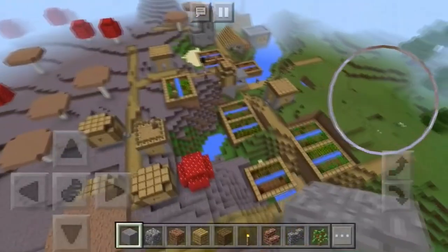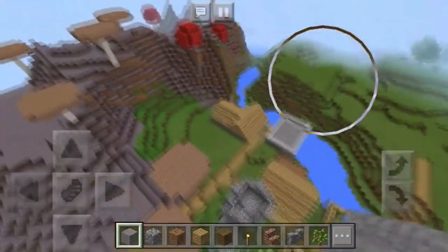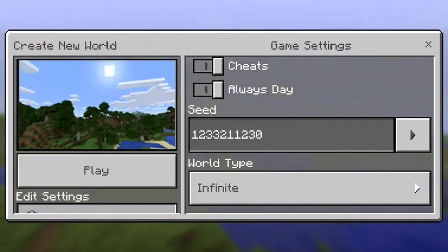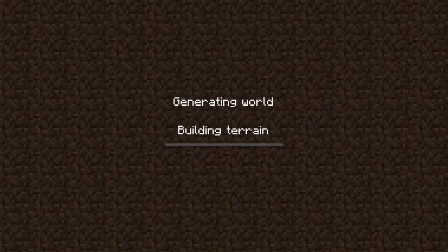Besides the blacksmith, there's really not much else to show for the villages themselves since they all have the same design and buildings. Moving on, this next seed is the last village seed of the video. The seed is 1233211230, and this is going to be a desert village between a snow biome and a mesa biome. You should spawn inside a forest — just a normal grass biome with some oak and birch trees.